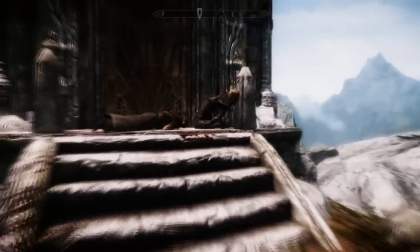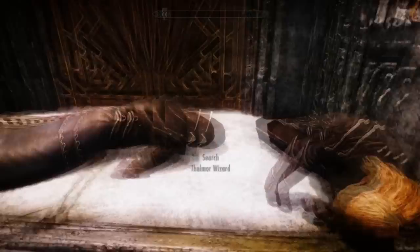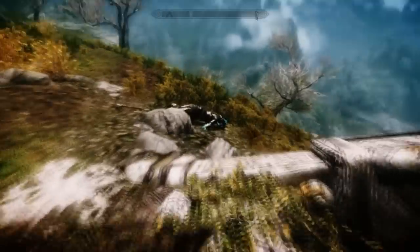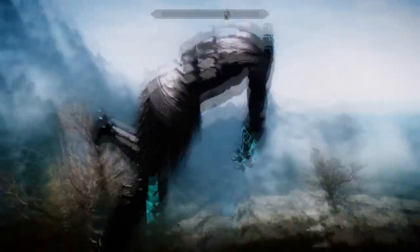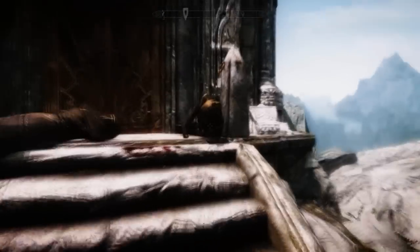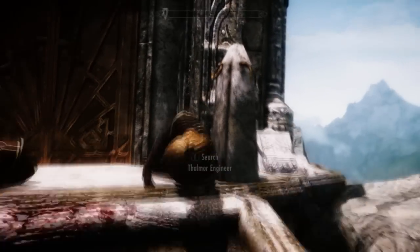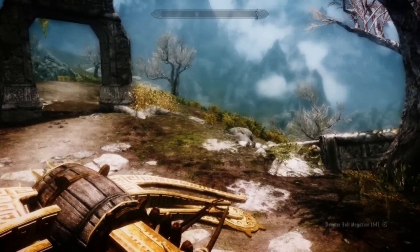You're also gonna have to kill these two enemies up here — there's an engineer and a wizard, and there's also a soldier over here. When you come up here and you kill this Thalmor engineer, she'll have this crossbow on her. This is one of the variants of the automatic crossbow you can get — this isn't my favorite, but it is one of them.